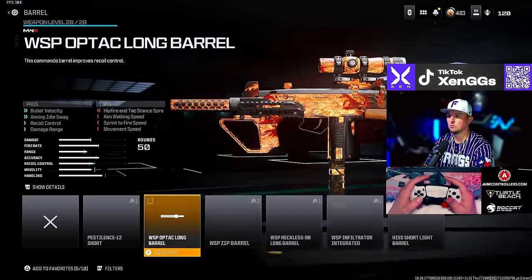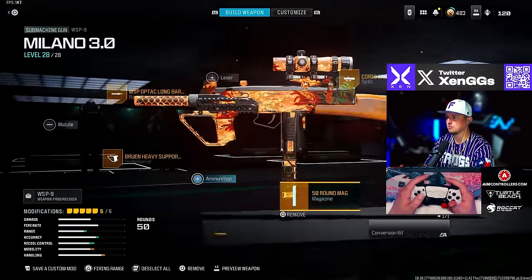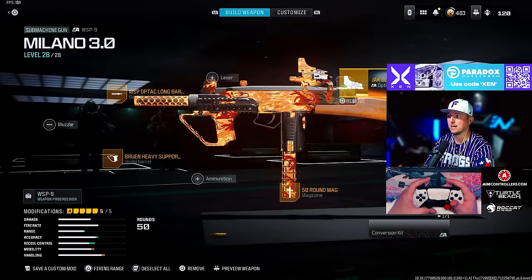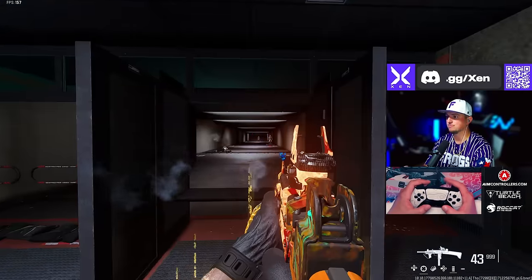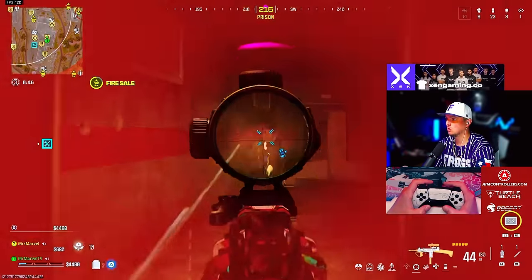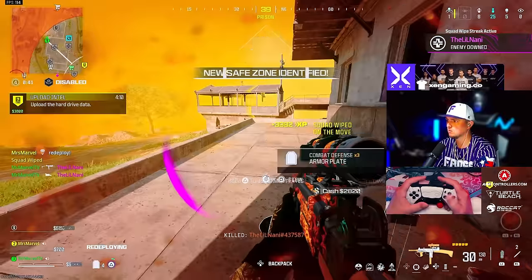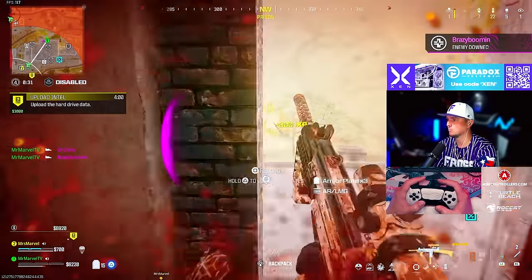For the WSP9 — which really feels like the Milano and is a lot of fun to run — we're going with the WSP Op-Tac Long barrel, Bruen Heavy Support Grip underbarrel, 50-round mag, WSP Classic Factory Stock, and either the Corio Eagl-I 2.5x scope or the Jack Glassless optic, completely up to you. This build is so much fun to run.